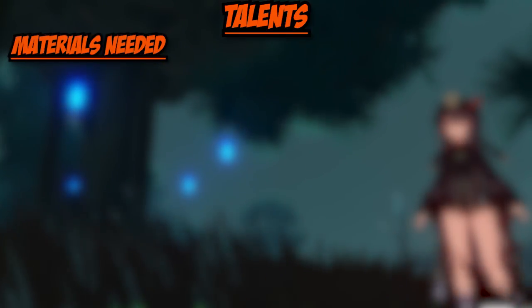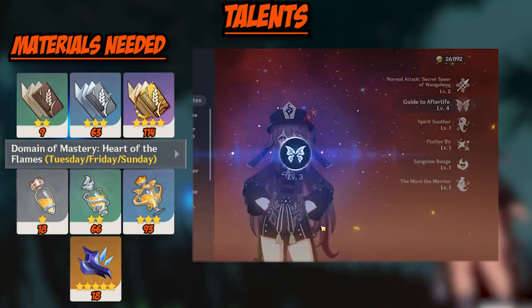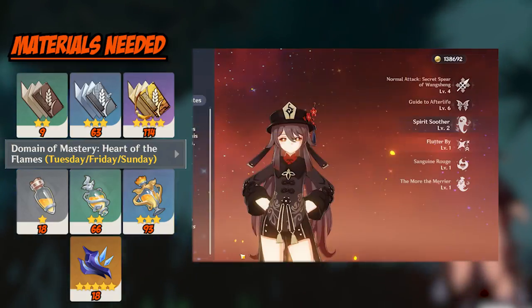Rounding out the talent portion of this guide, when it comes to Hu Tao's talent priority, I recommend starting by leveling up Guide to Afterlife first, then focusing on her normal attack, and then her burst. Of course, this comes after you evenly get everything up to level 6.